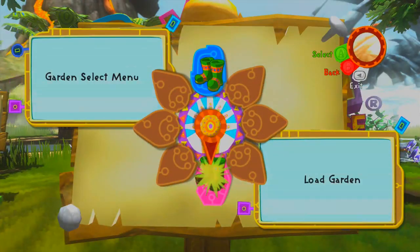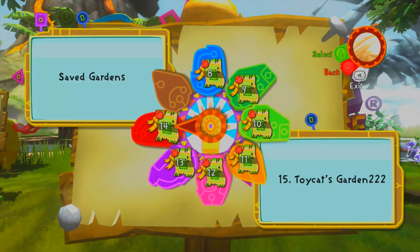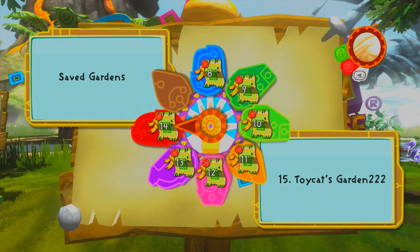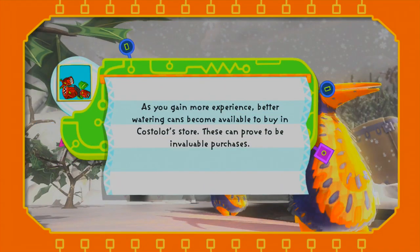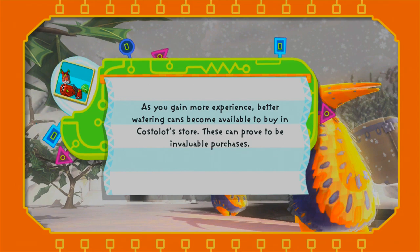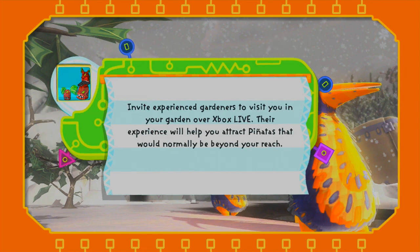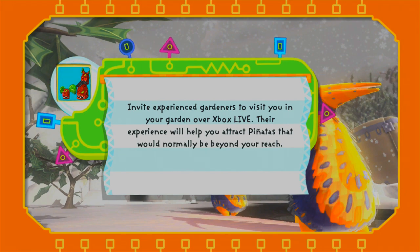What I like to do in these first impressions slash reviews is I like to show you around about 10 minutes of gameplay, let you get the feel of whether this is the sort of game you'll enjoy or not. Honestly this is one of those games that if you try to describe it, it sounds so bad - a garden simulator with piñatas and plants and levelling - and it just sounds kind of weird when you explain it like that.